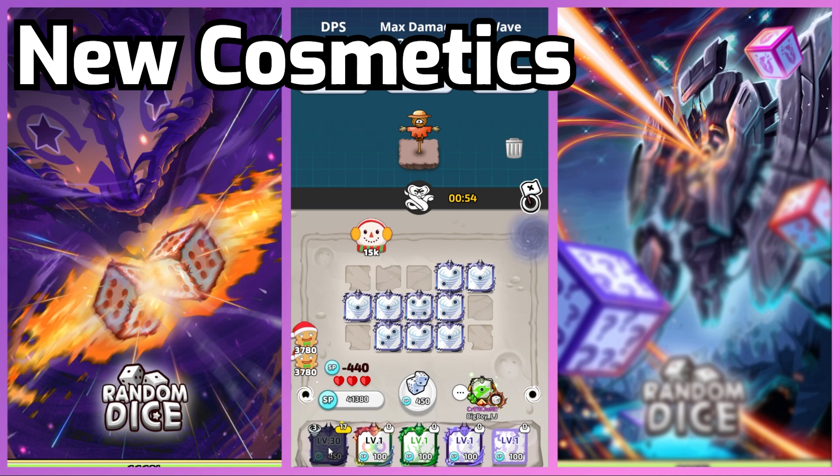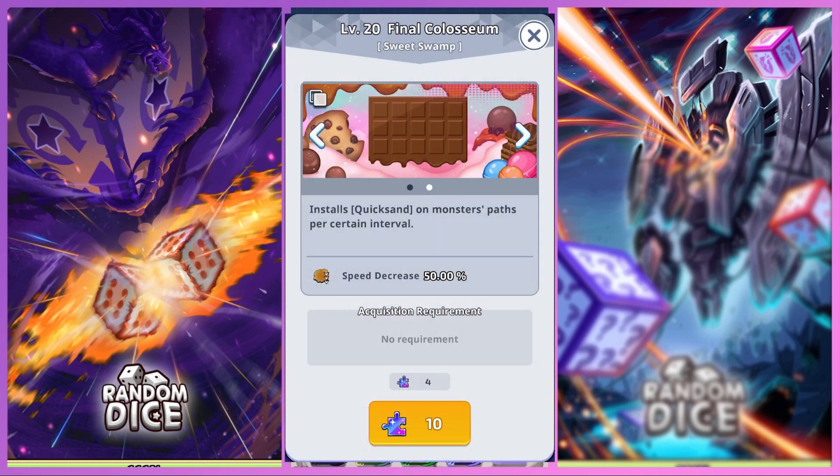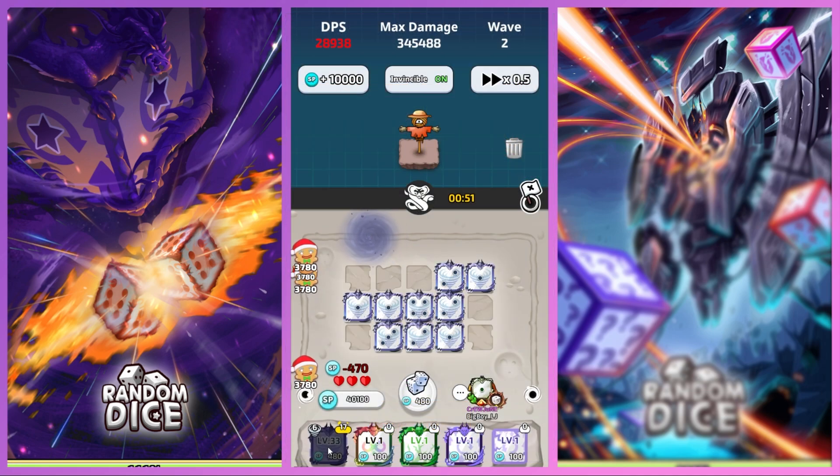There are two brand new cosmetic options added in this update. First, a new Battlefield skin for the Final Colosseum, and the other being a corresponding Monster Skin Pack. To get the Sweet Swamp Final Colosseum board skin, you must pay 10 skin puzzles, and to get the Monster Pack, you must pay 5. I honestly like how they are adding new cosmetic options, because the game truly lacked skins and customization, but I dislike how hard it is to get skin puzzles.